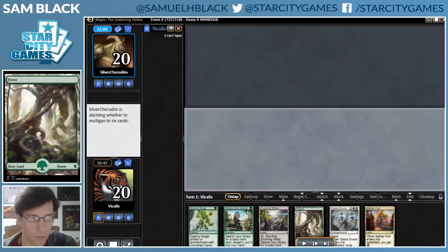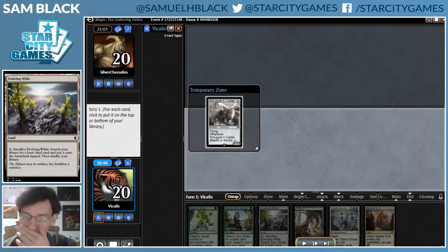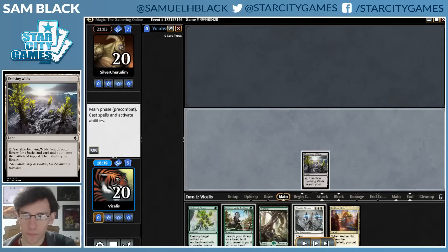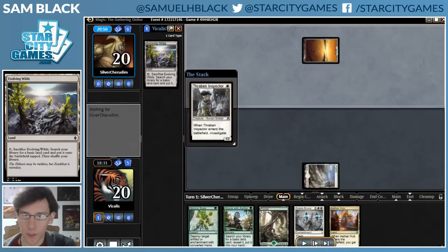And then the second game. I go first. That opening hand was nowhere near keepable — it just had one plan. So I mulligan into this six-card hand. It doesn't really do anything aggressively, but I have answers, which is a good place to be in this matchup. In general, I have a powerful late game, so I'm fine just having some setup and ability to get there.